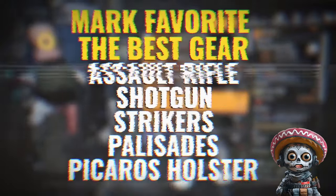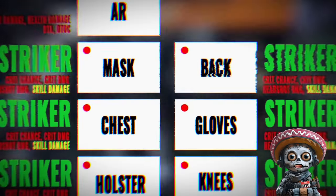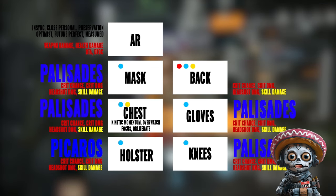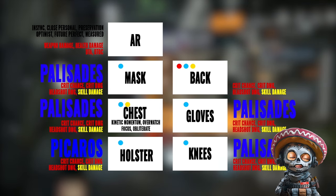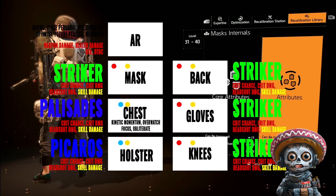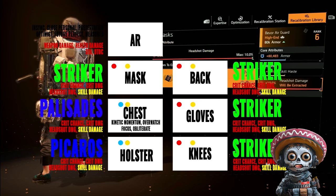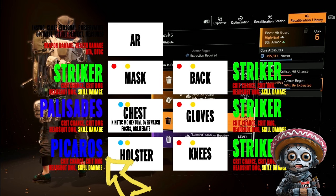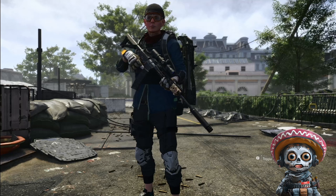Mark the best assault rifle and shotgun you have. Mark as favorite any Strikers with max weapon damage cores, very high or max crits, headshot damage, and skill damage. Mark as favorite any Palisades pieces with skill damage and high armor or crits. Mark as favorite any Palisades chest pieces with any of the key chest piece talents. Mark as favorite any Brazos, Picaros, holsters — whatever you got. Move everything else to your stash.